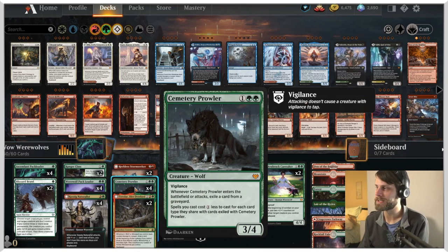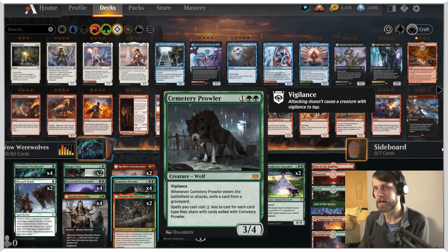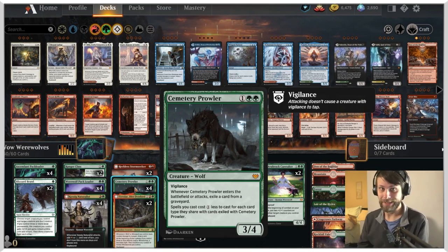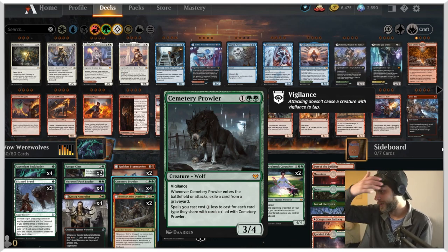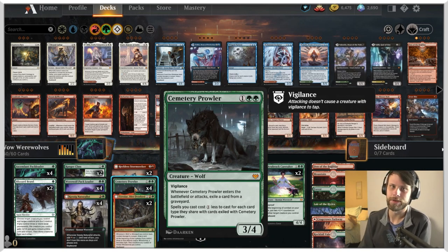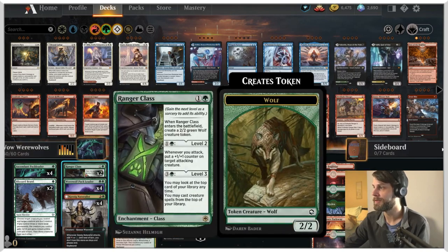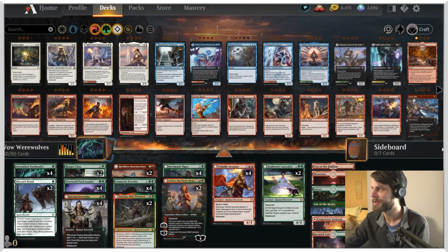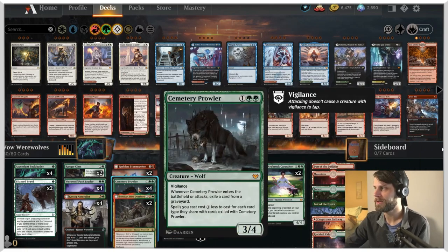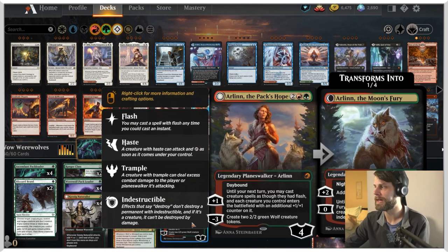Cemetery Prowler is potentially one of the best value green cards in the 3-drop slot that we have seen. It's a 3/4 for 3 with Vigilance - already pretty amazing. When it enters the battlefield or attacks, exile a card from a graveyard. That has so much relevance in this meta with things like Disturb running around. Spells you cast cost one less to cast for each card type they share with cards exiled with Cemetery Prowler. So not only is it exiling, it's cheapening up all of our stuff. If we get a creature exiled, that cheapens all our creatures; enchantment exiled means Ranger Class gets cheaper. It's just all around a really, really good card. In the 4-drop slot, we do have two Arlins here - a great way to spit out extra tokens, deal more damage, and power up our board with the +1. We also have Howlpack Piper, another new card.